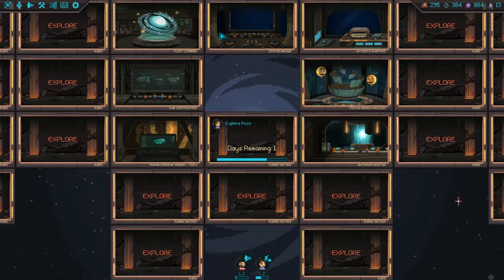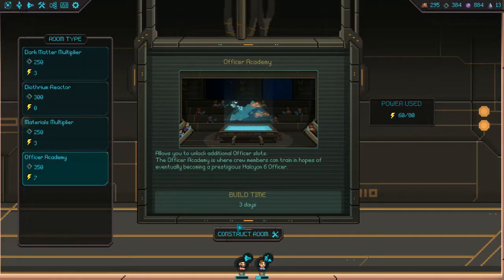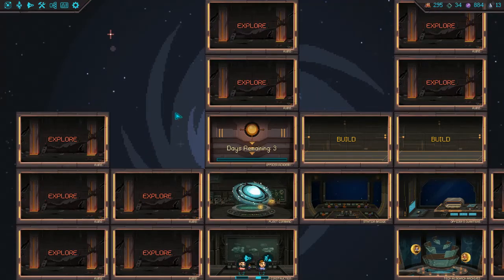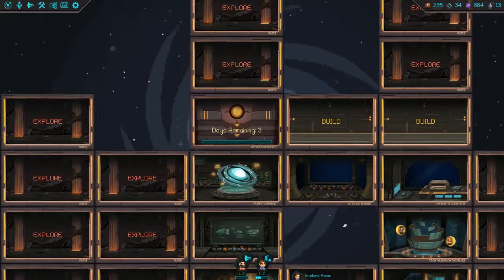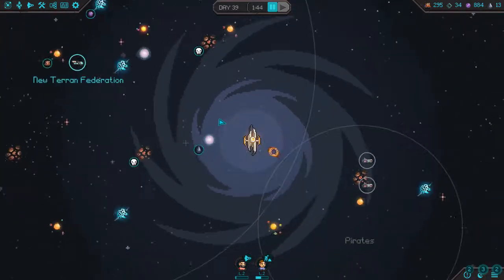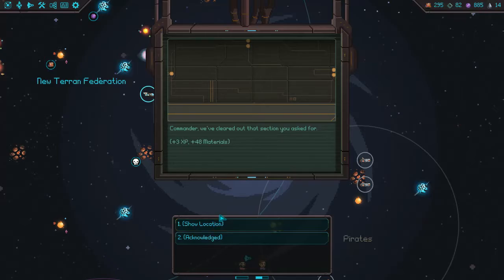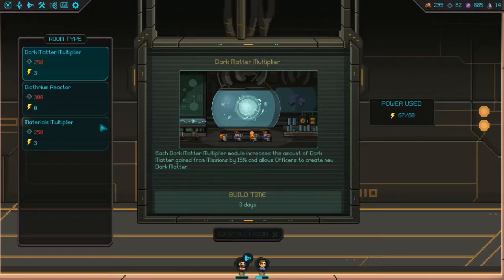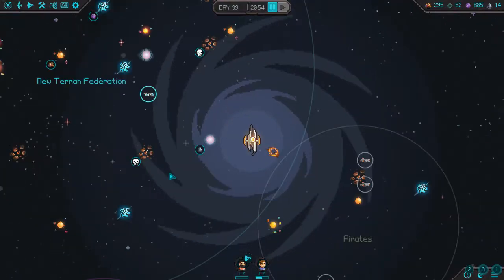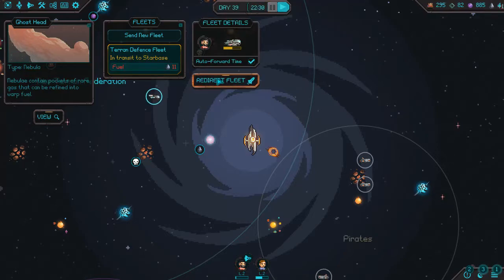Now I have materials enough to create an officer academy — nice. It takes one more day to explore that area, so let's do that. Here comes my ship back home. That's great, but we can't build anything right now because everything is expensive. We got some fuel here, so we're going to redirect the fleet over there.